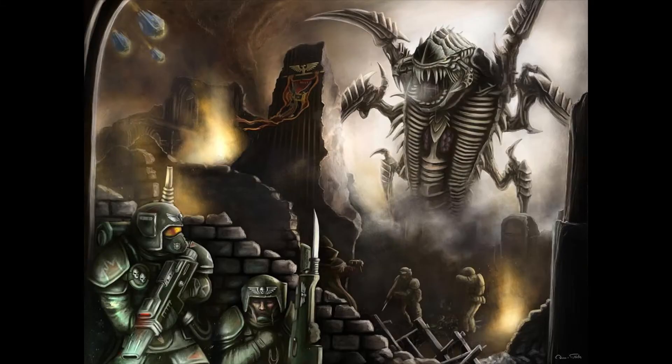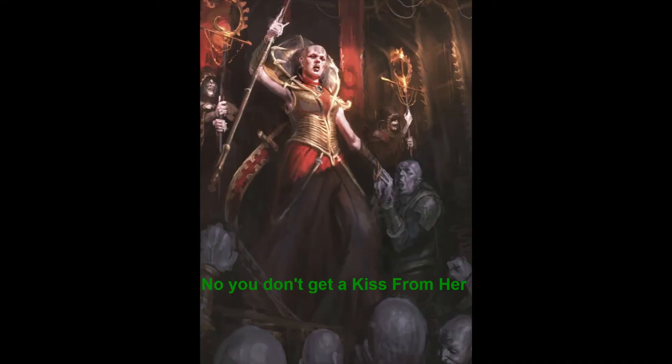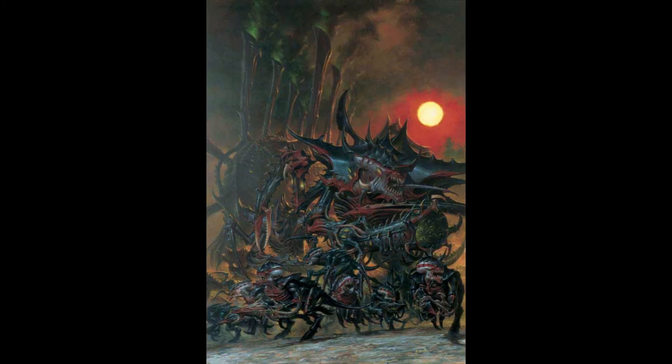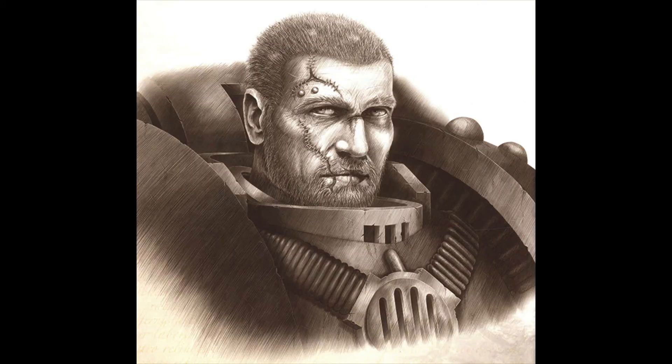Now if you do come face to face with a direct Tyranid and you are unable to fight them off, the thing you need to do is turn and run away. A Genestealer will attempt to psychically seduce you with a technique known as the Genestealer's kiss in order to forcibly impregnate you. However, turning and running away while screaming as loud as possible is a good way for the Tyranid to kill you rather than forcibly sexually assault you — thereby escaping the nightmarish life you would suffer as a Genestealer cult slave.